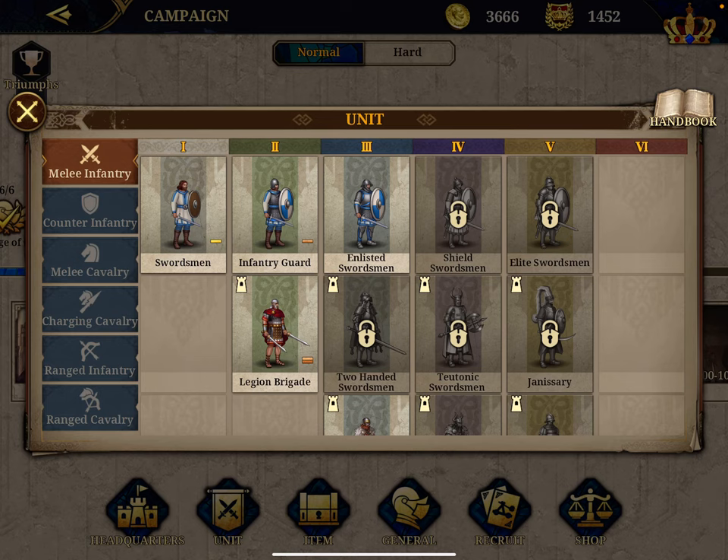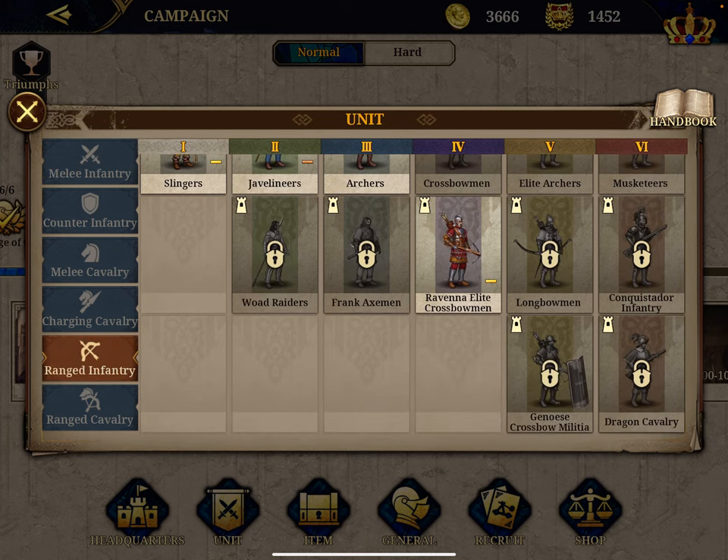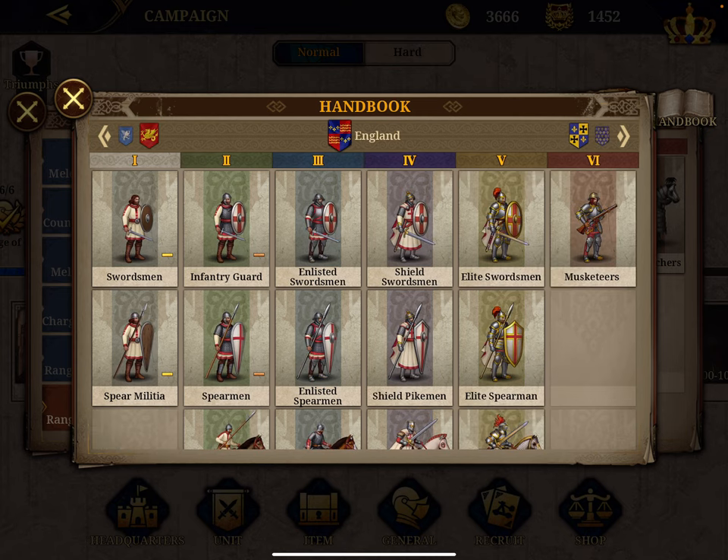Hi, welcome to the third review of the military units. Today we will cover ranged units — range infantry and range cavalry — which is the smallest of all the six unit types. As usual, we're going to the handbook.